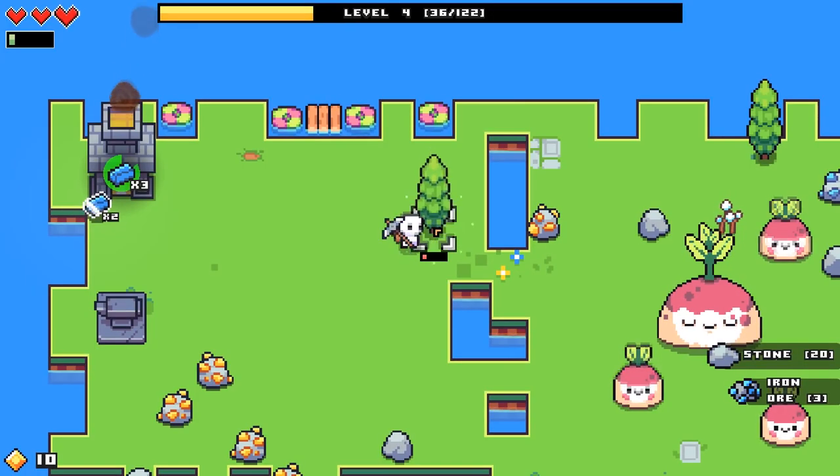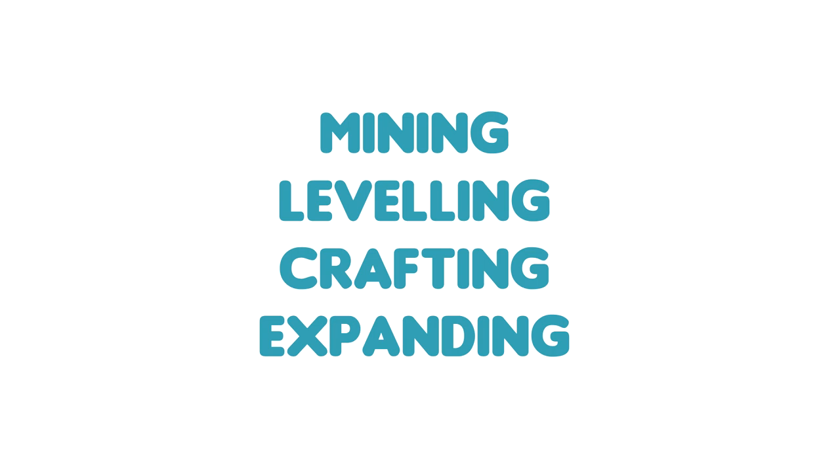There are four pillars of progression in Forager: mining, leveling, crafting, and expanding.